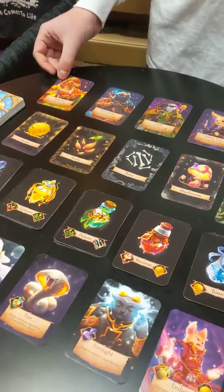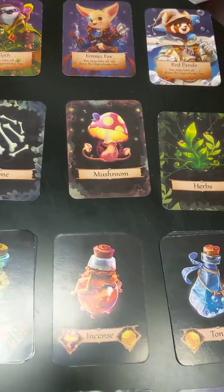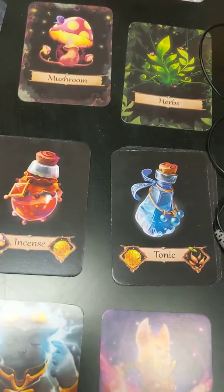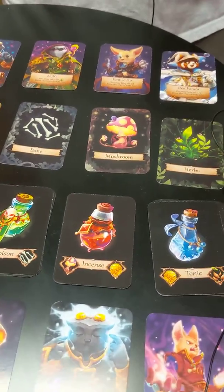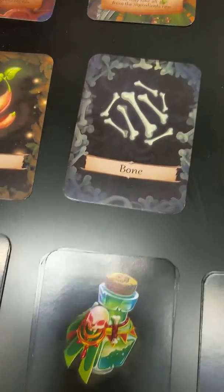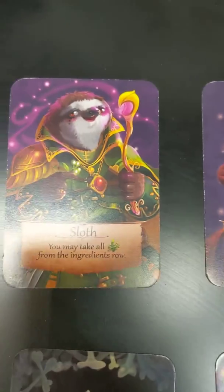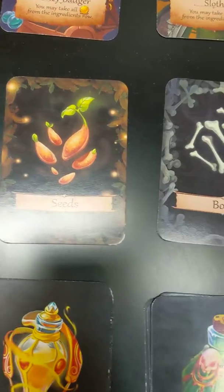Animalchemists, as you can tell, are animal alchemists who will be crafting potions and casting spells. The idea behind it is the spellcaster with the best spells at the end of the game wins. Each player is going to get one of the animal alchemists. They all have a different affinity — some are specialized in different ingredients, so they can use more of that ingredient.